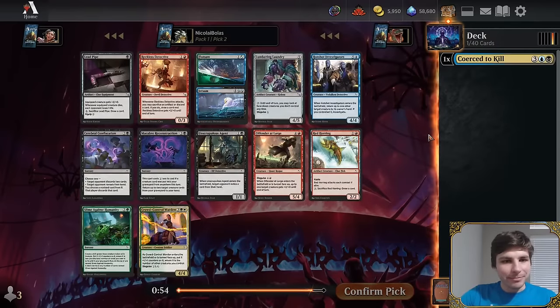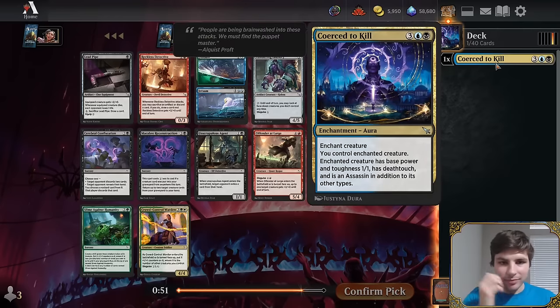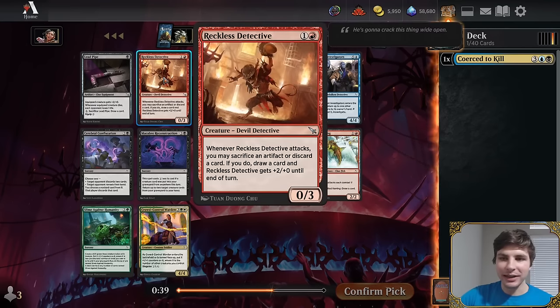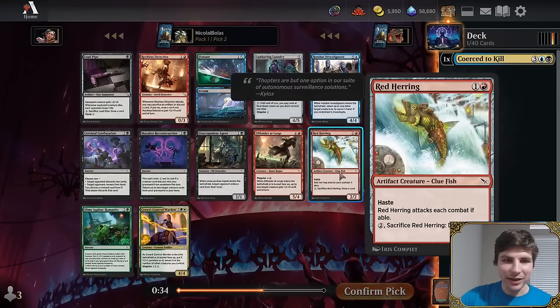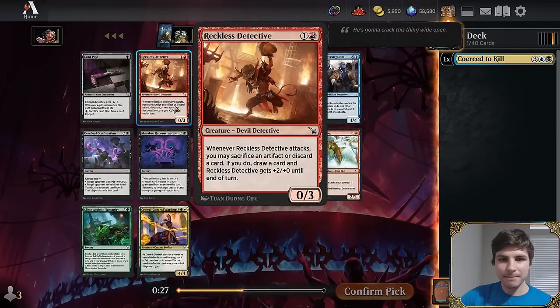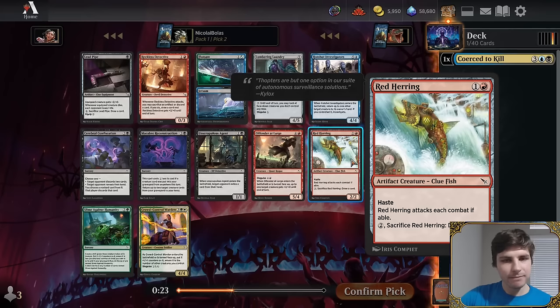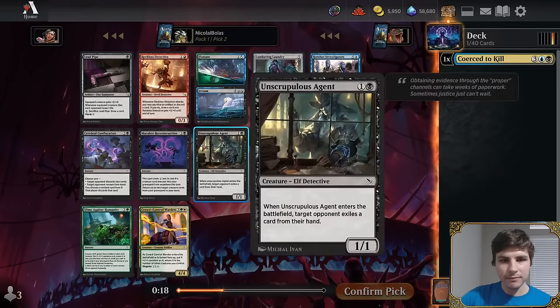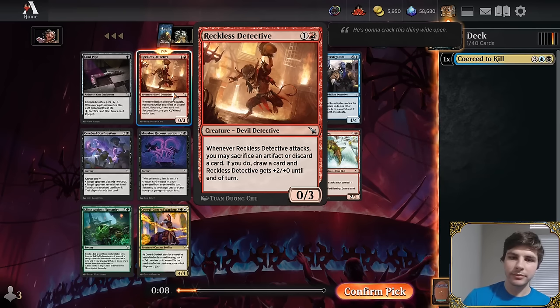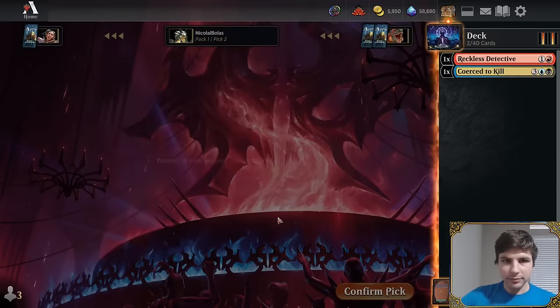Pack one, pick two: Reckless Detective stands out. Red Herring is fine but Reckless Detective is better. Unscrupulous Agent would be correct for their colors but is too low to second-pick. They take Reckless Detective. Ben notes red-blue is fine, red-black is pretty bad, and with Coercive Kill they could go into Boros if good white cards appear.